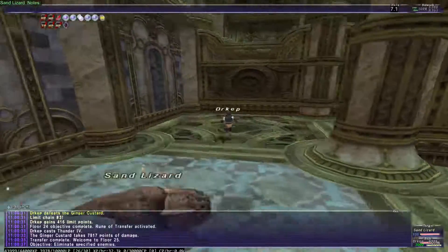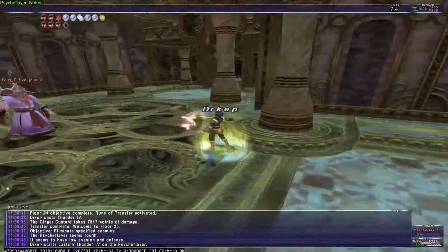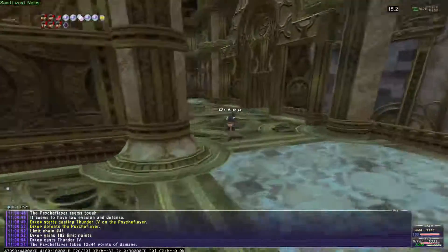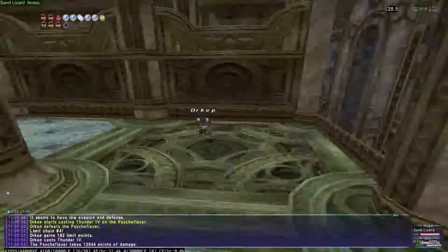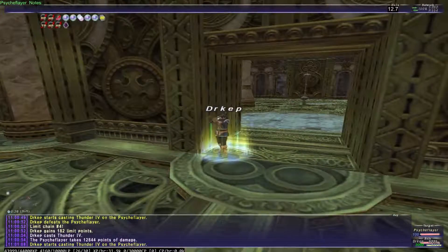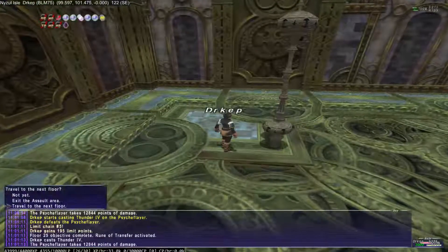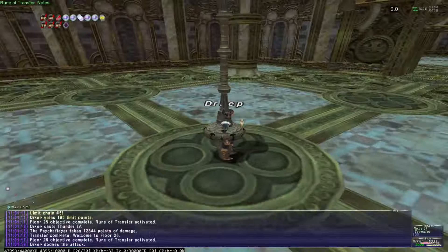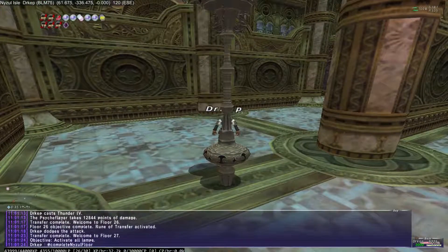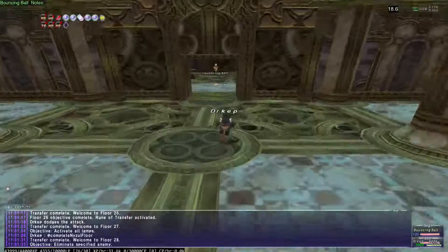I'd like to go far enough to get the specified enemy objective. This time it's like Flares — and it was just 2. I'm gonna keep going. We actually did get a free floor. Lamps — not gonna deal with that. Okay, there's the specified enemy. Excellent.